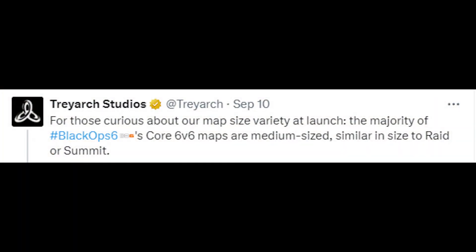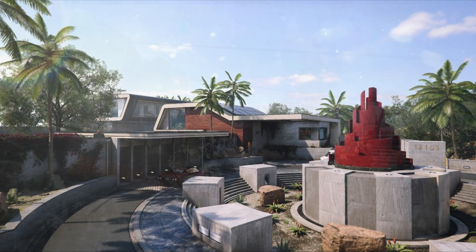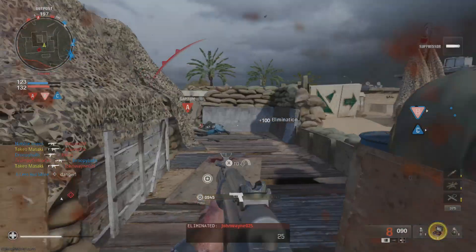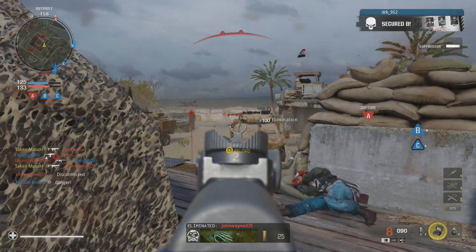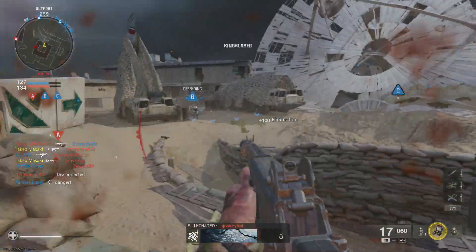They said that most of the maps in the game are going to be medium sized, kind of like Summit from the OG Black Ops and Raid from Black Ops 2. They also said that map flow and variety are critical for the player experience, which is completely true. Maps are the most important part of any Call of Duty game — they can make or break a multiplayer experience. Treyarch says Black Ops 6 will have a great mix of map sizes, which is nice to hear if it's actually true.